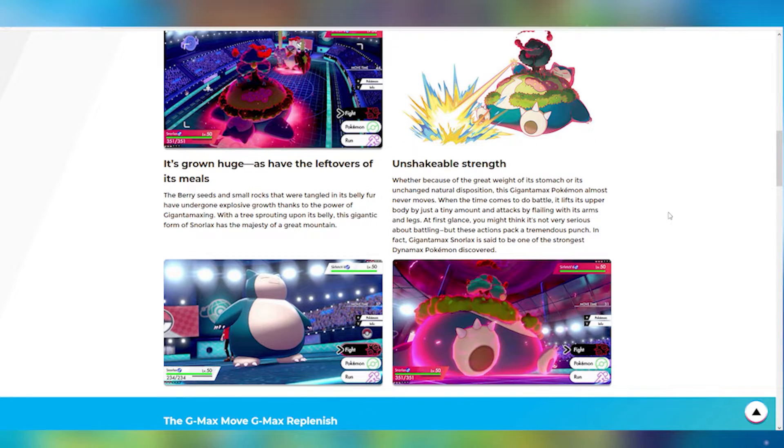And we also have its unshakable strength. Whether because of the great weight of its stomach or its unchanged natural disposition, this Gigantamax Pokemon almost never moves. When the time comes to do battle, it lifts its upper body just a tiny amount and attacks by flailing with its arms and legs. At first glance, you might think it's not very serious about battling, but these actions pack a tremendous punch. In fact, Gigantamax Snorlax is said to be one of the strongest Dynamax Pokemon discovered!